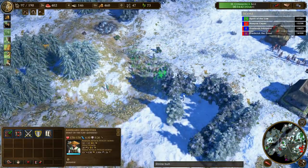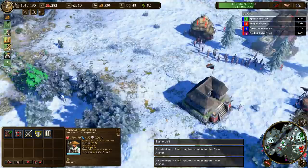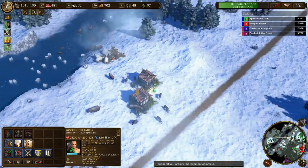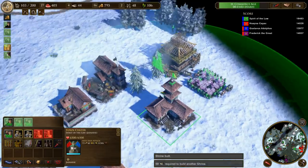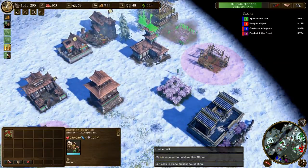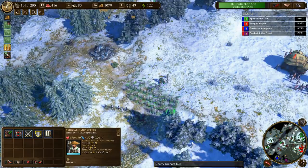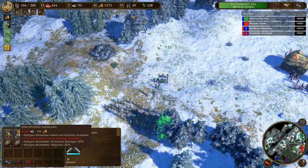That's a lot of Ashigaru — I think we're getting there. What's my ally up to? He's got a war hut, some farms. This is a bit of a disaster. I need to hit the next age — but when I hit the next age we'll be fine. Can I build this here?